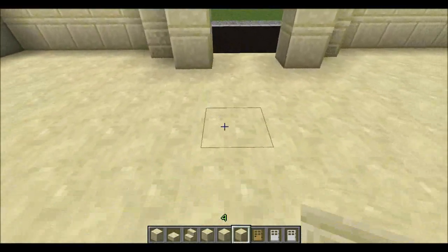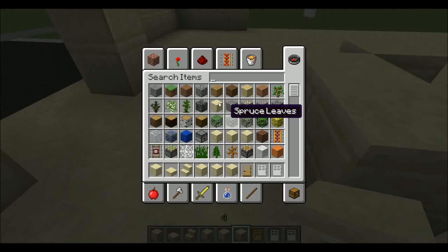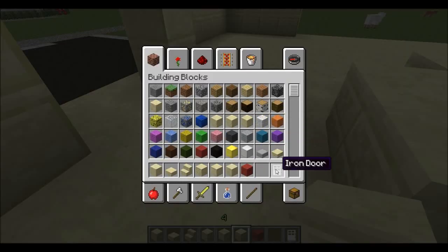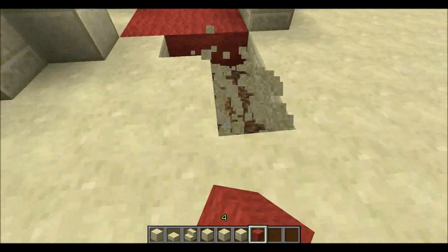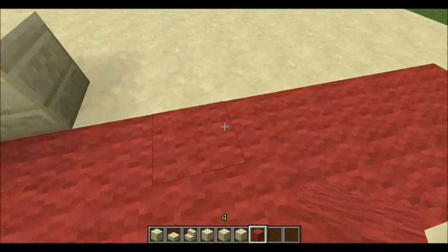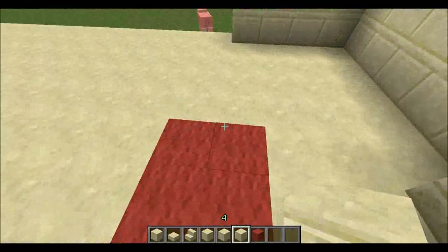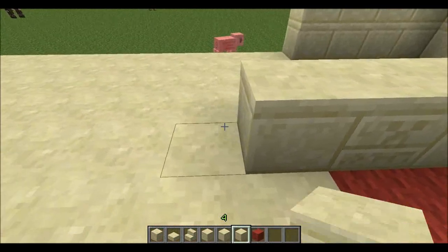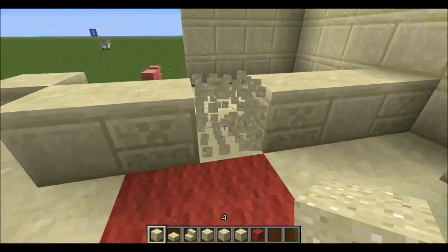Now, where would the check-in booth be? Like here — like that? Yeah, little booth. I feel like I should incorporate some red wool here, just kind of as a 'hey, you're here, feel like a movie star for half an hour.' I think that would add a little bit. Now, concessions would be... they'll probably be right up against the wall. There's the popcorn.